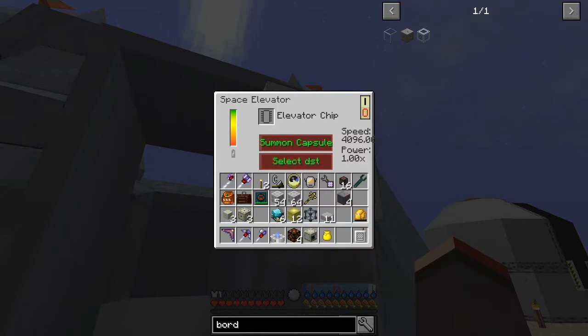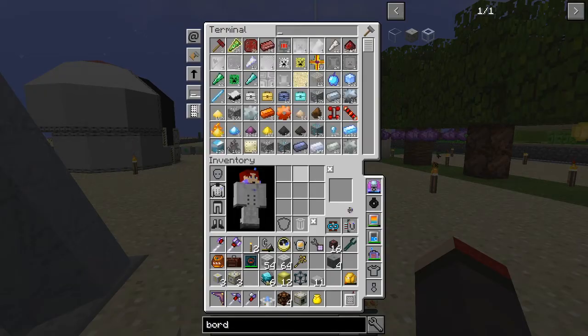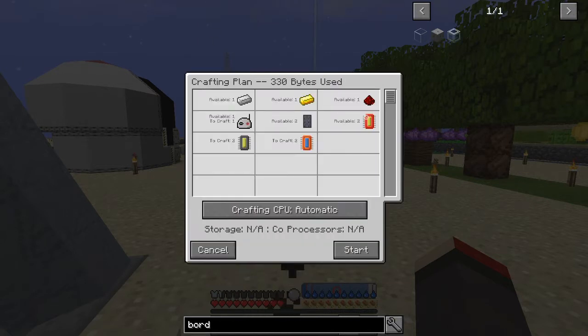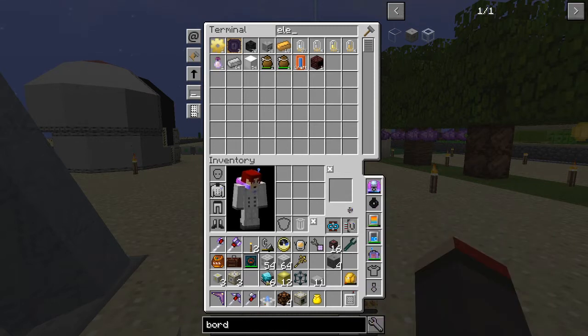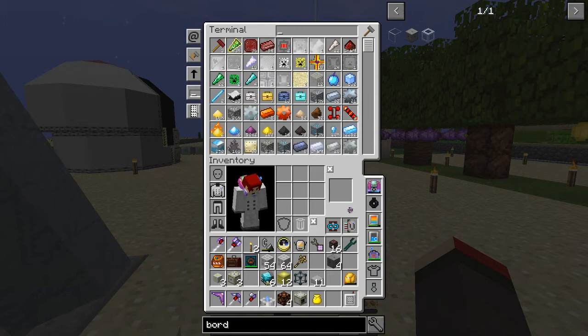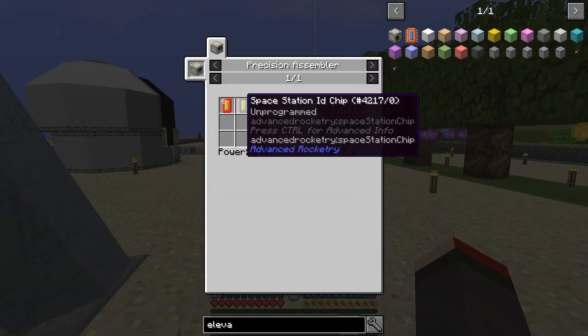On the UI we've got power, and it now says 300,000 power. We can turn it on and summon a capsule, which brings a capsule in here. We need an elevator chip, so let me look up the recipe. Here we are - I want to craft two of these. It's made from a tracking circuit and a space station ID chip, and the space station ID chip is made with a linker and a circuit. The tracking circuit is also made in the space station assembler.